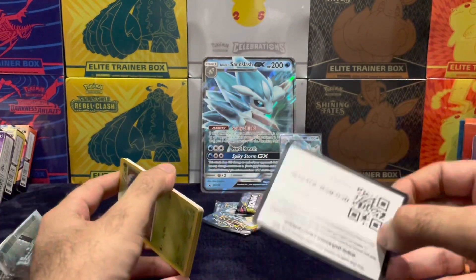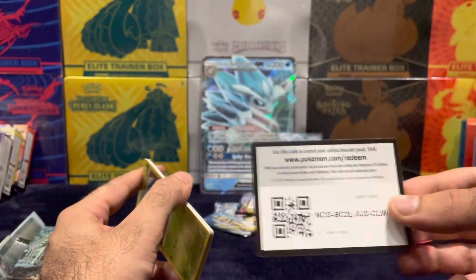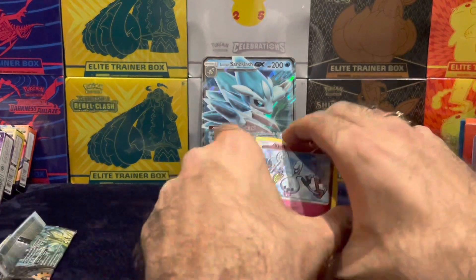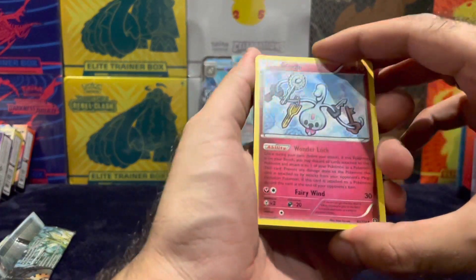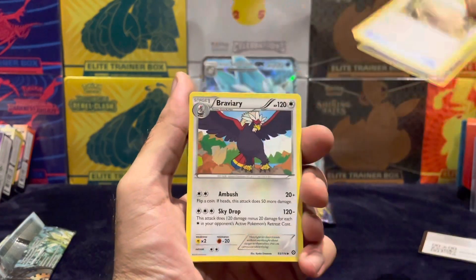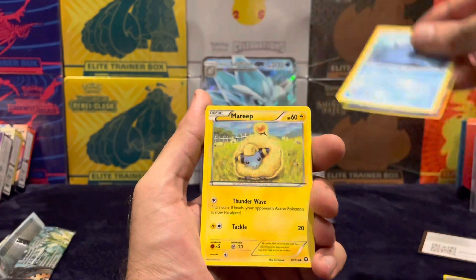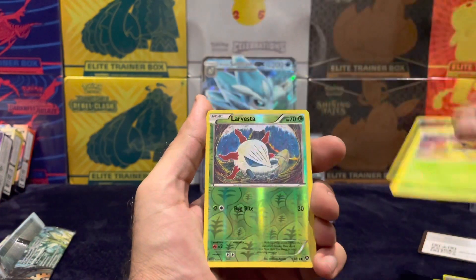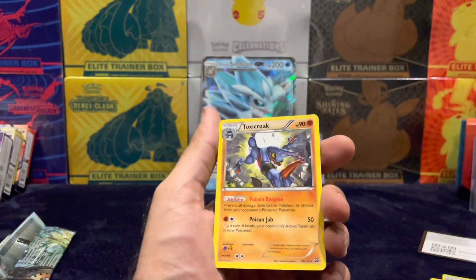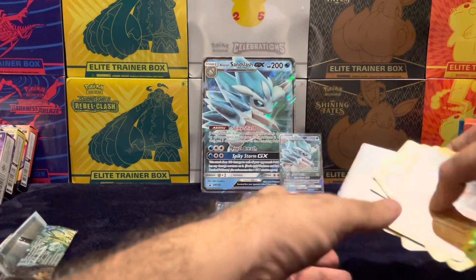X and Y Steam Siege guys, what a set. We do three from the back for X and Y. Lavista, Meowth, Mantine, Mareep, Yanma, Lavista, and a Toxicrope non-hollow.